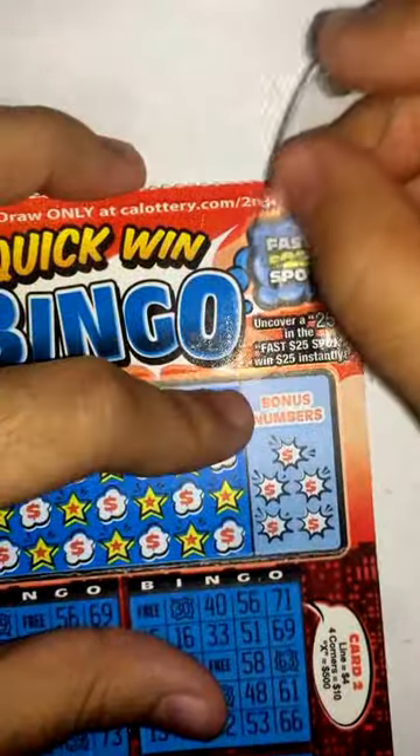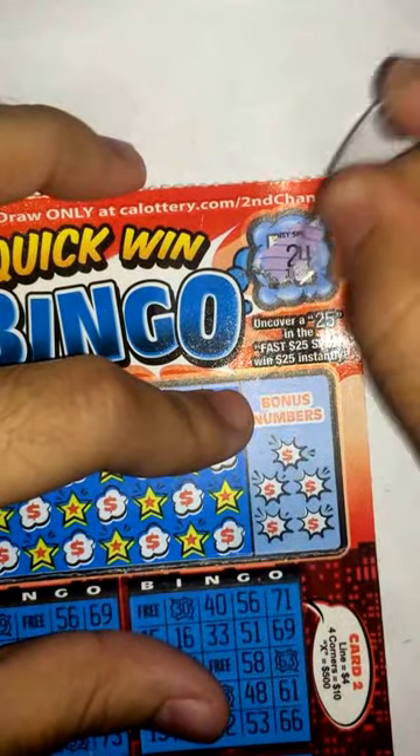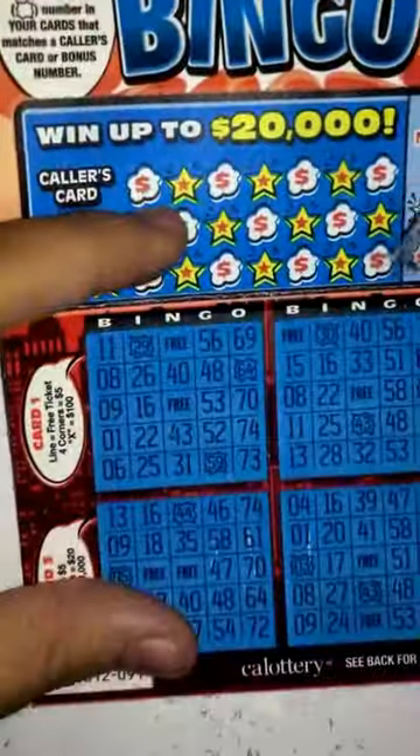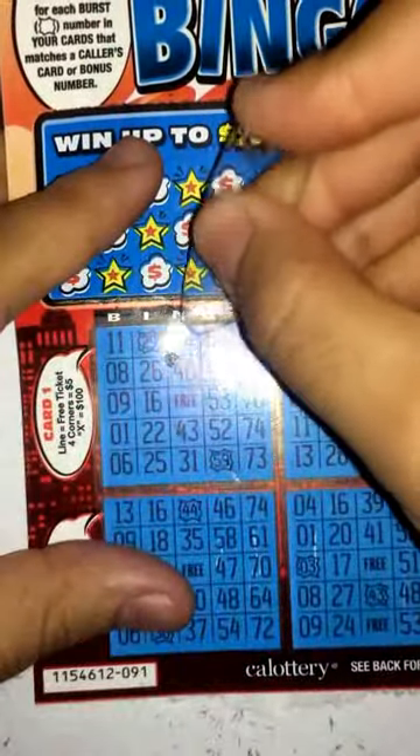I'm going to go ahead and start with the fast $25 spot. $25, nothing there. Now scratch away these free spots.